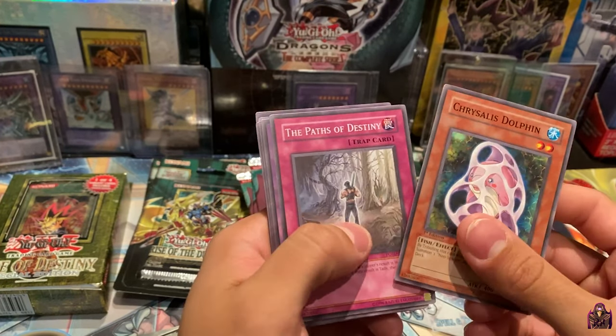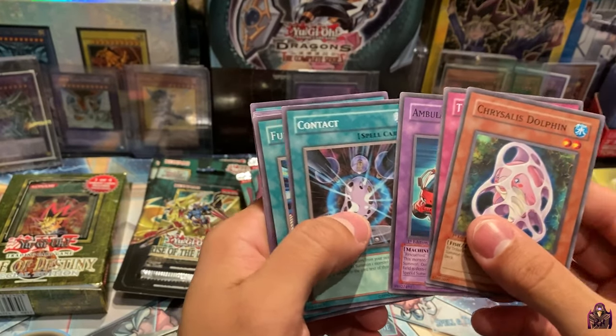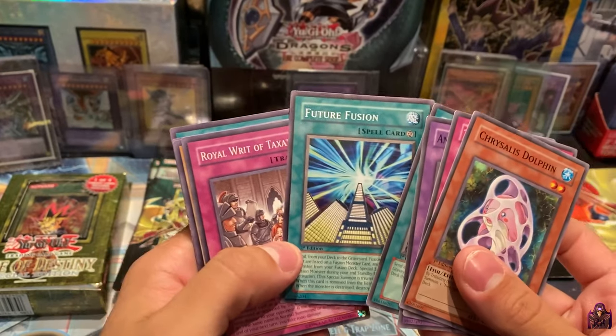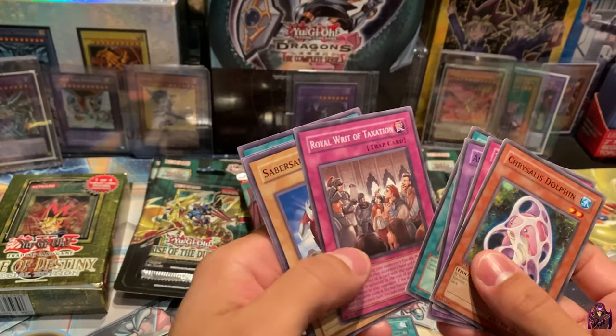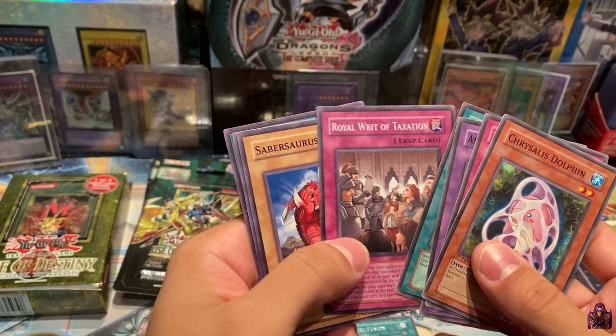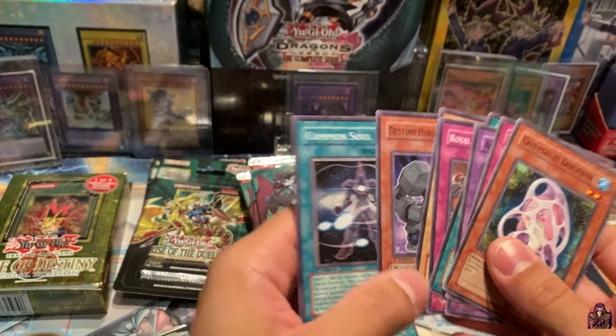So we got a Chrysalis Dolphin, The Pass of Destiny, Ambulance Rescue Roid, Contact, and Future Fusion as our Rare — nice, first edition. I remember Zane using that in the anime. Royal Writ of Taxation, Saber Sores, Destiny Hero Defender, and Common Soul.